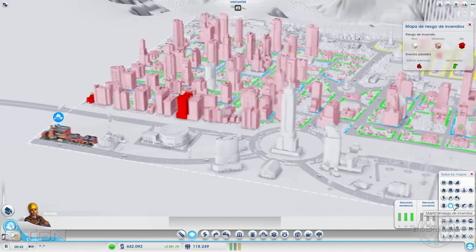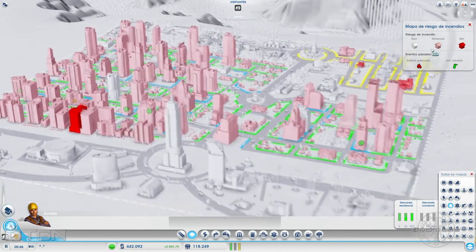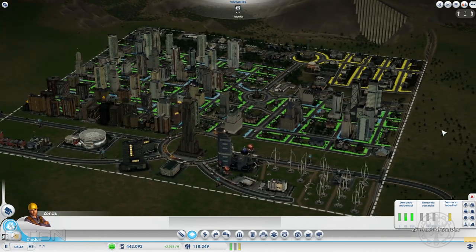Tendríamos eso todo cubierto. El tema de incendios pues bastante bien. El riesgo de incendio aquí es alto, pero está al lado... supongo que son casas abandonadas. Muy buena impresión de esta ciudad, desde luego. Muy bien trabajada, muy bien cubierta. Mis felicitaciones para el usuario Tabox, porque sin duda no puedo sacarle ningún pero. Solo tengo un poco de duda con los extractores de agua, pero por lo demás todo perfecto.